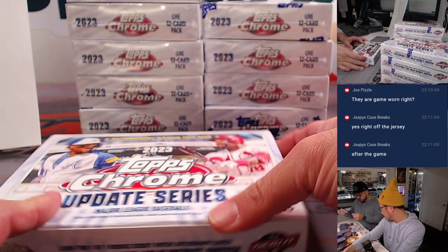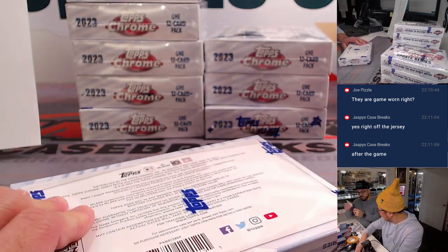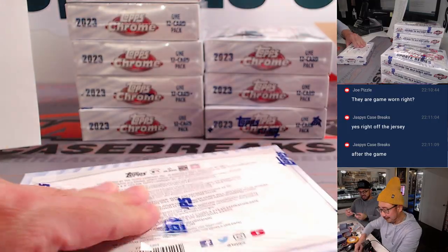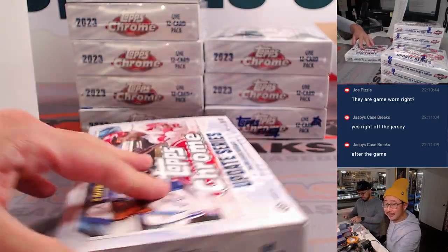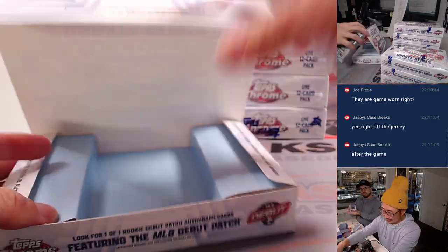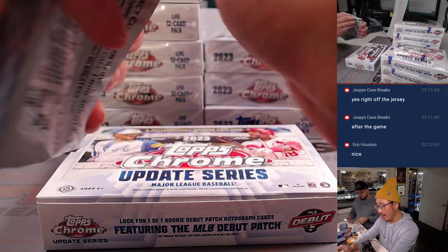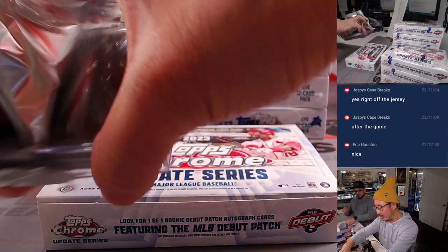On the board with a hit! I love how the refractors are numbered on the front when everything else is numbered in the back this year. You should keep consistent — free advice, Topps. Put it all in the front; that makes it easier. That would be even more of a breaker's delight — all the numbers on the front.